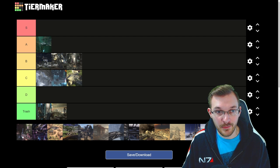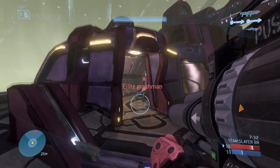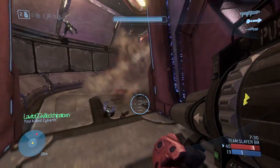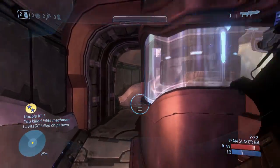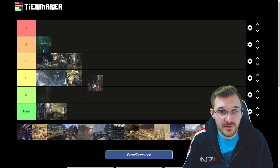Next we have Assembly. I feel just kind of meh with this one — it's not bad, but it's not great. It's just kind of like another map. It's probably the most generic feeling map out of all the Halo 3 maps, so I think it just goes into C tier — right in the middle.